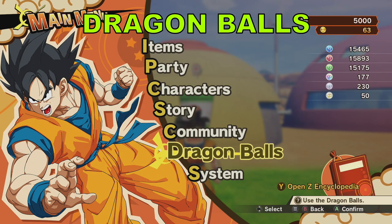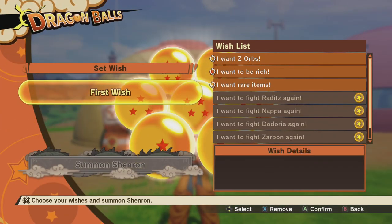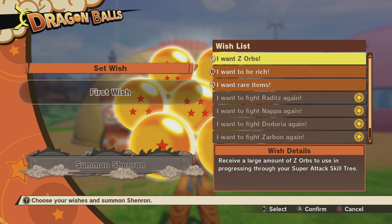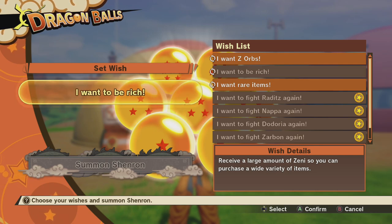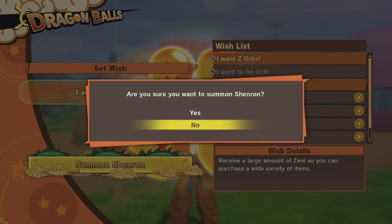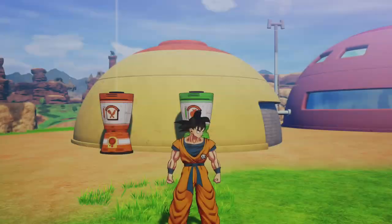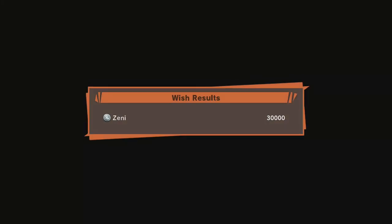The last way to farm Zenni quickly is through the Dragon Balls. When you make a wish, select 'I want to be rich' — by doing this you'll get 30,000 Zenni. The balls will disappear and you'll have to recollect them; they respawn every 20 minutes. So you can easily get about three wishes per hour, which is 90,000 Zenni per hour. That might be the fastest way to farm Zenni.